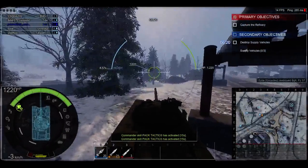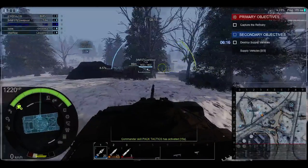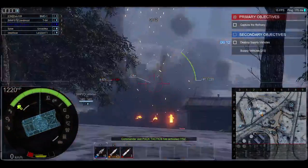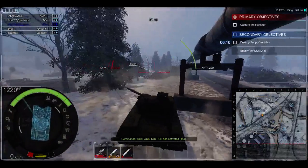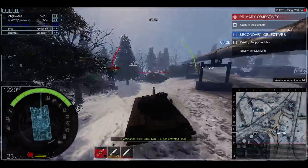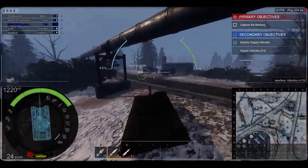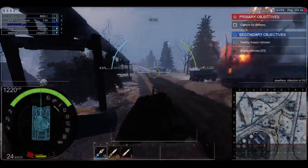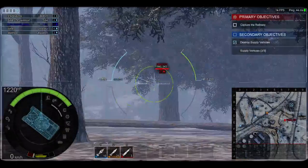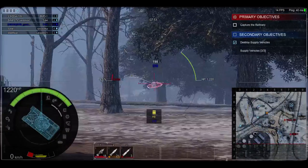Supply vehicles containing weapons shipments for the Lions of Nequil are in the area — neutralize them en route to the refinery. Got it. I always run out of too many shells in this game — I've always run out of standard shells pretty much every single game and then have to use the premium shells. I don't know why, I guess I just shoot too much. Hit his ammo rack.